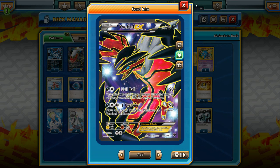The second attack is also pretty good. Y-Cyclone does 90 damage for 3 energy and allows you to move an energy from Yveltal EX to one of your bench Pokemon. So if you know it's about to get knocked out, or you just want to spread your energy out a little bit, Y-Cyclone is a great attack, especially because it can move special energy as well, which can be very good.